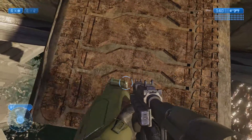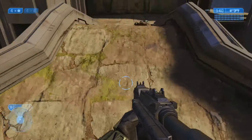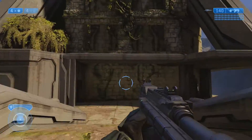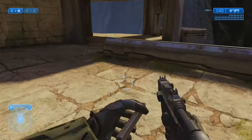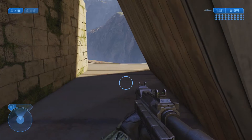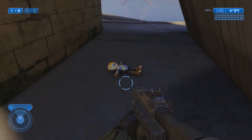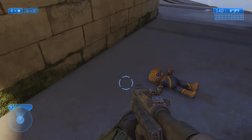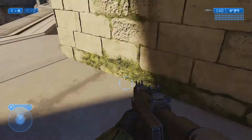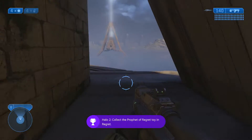You're gonna wanna come about right here and nade jump — and you should make it. That one's a really tough one to get; usually you'll end up landing on this side if you don't throw the grenade in the right spot. Then you're gonna wanna nade jump up here — throw a grenade right there, boom! See, that Feather Skull makes nade jumping a whole lot easier. Once you're up here, just follow this area and then this little room right here — boom, you got your Regret toy! I'm gonna pick it up this time. You do get an achievement for every toy you pick up. And it's gonna give you the achievement — Regretable Turn of Events. The other one is So It Begins for the Master Chief toy.